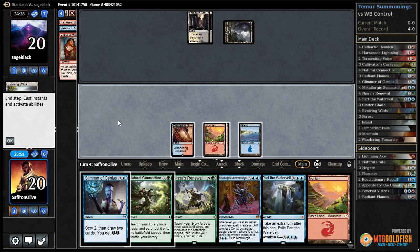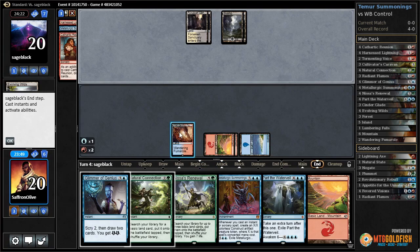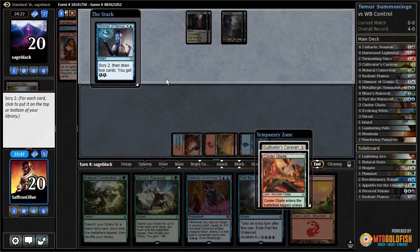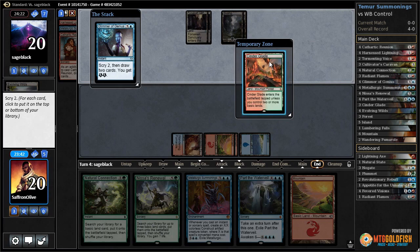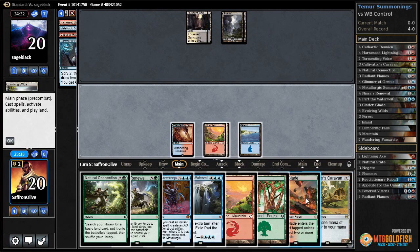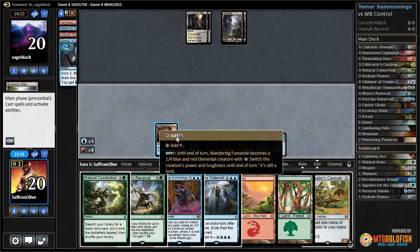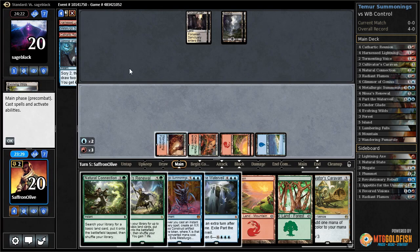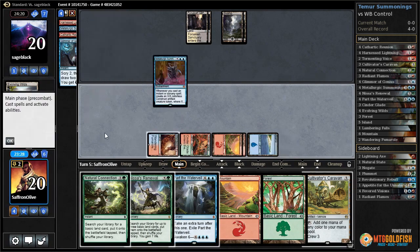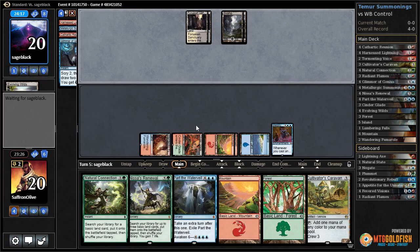Swamp for our opponent and they pass. Let's Glimmer - put Cultivator's Caravan to the bottom, Cinderglade to the top. There's our green mana, and there's Cultivator's Caravan. So Cinderglade, and just run out Metallurgic Summonings, pass the turn. If our opponent can't deal with Metallurgic Summonings, they will die very quickly.